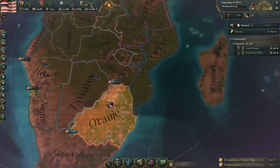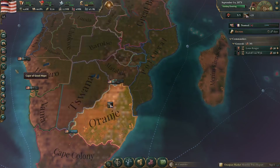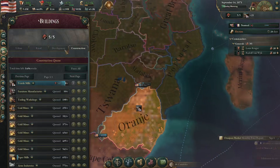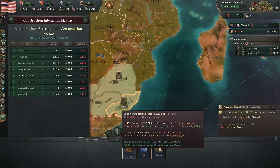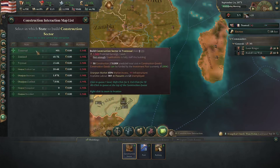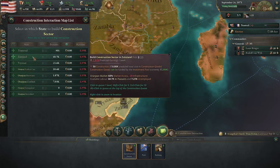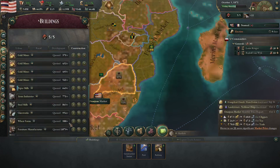For now, not so sure. I think what I might do is build a construction sector and use my gold reserves here to build some more buildings. So let's go ahead and find that construction sector where it's cheapest. Transvaal — they don't actually have the peasants for it though, and this isn't much more, so I'll build them in Zululand. Get them to work there.